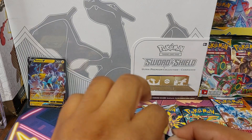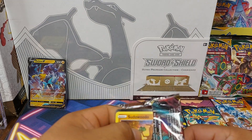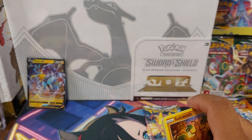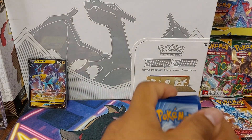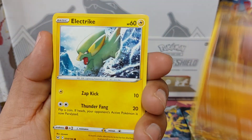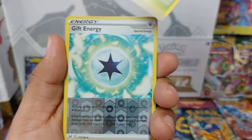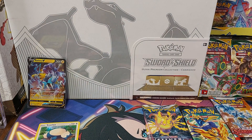Next up is Lost Origin. Rolycoly, Lost Vacuum, Sylveon, Sylveon, Sudowoodo, Electrike, Luvdisc, Gligar, Whirlpool, reverse Gift Energy, and a Snorlax Holo. So nothing great in that really.